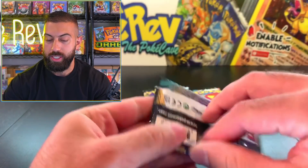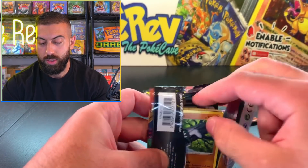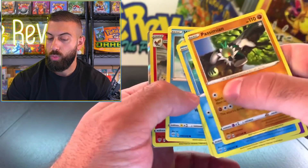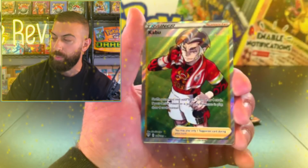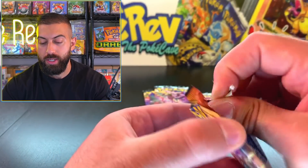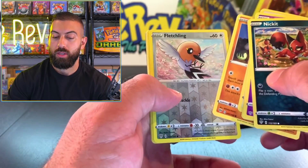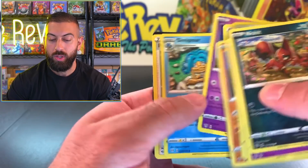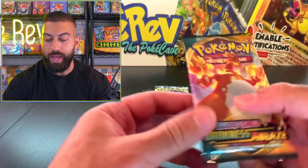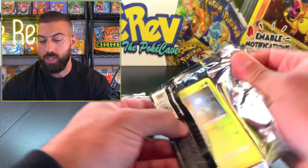We're going to move into Darkness Ablaze next. Charizard - come on, we can do it. I really just feel like we're going to pull one. Full Art! Kaboom! It's okay though, because we can get more than one hit from one set. We got an Aggron - regular holo hit out of that pack. We still have all our Rebel Clash packs and one more Darkness Ablaze. We'll save the Darkness Ablaze for last so we can pull our Charizard last out of there.